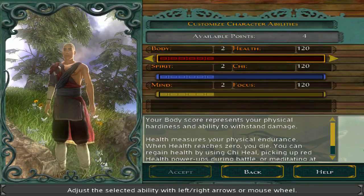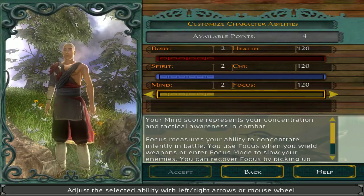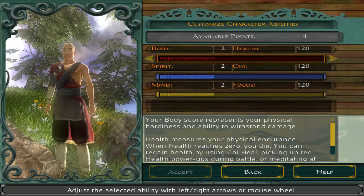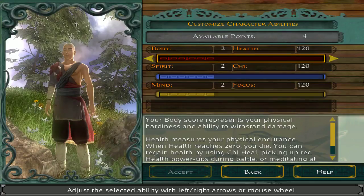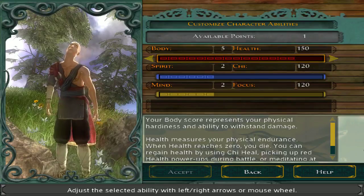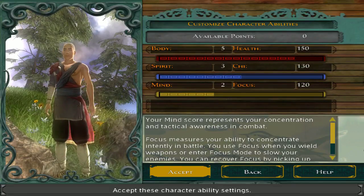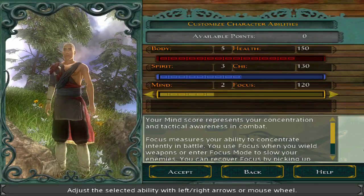Going to be doing a custom character for this. There are three stats: Body, Spirit, and Mind. True to life, I will be putting nothing into Mind, and barely anything into Spirit. These correspond to your health, chi, and focus.